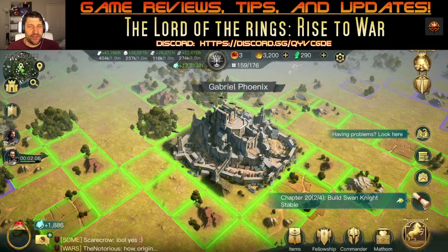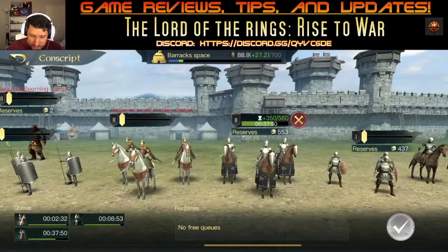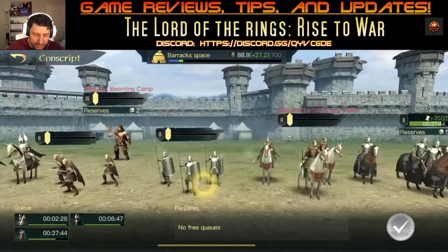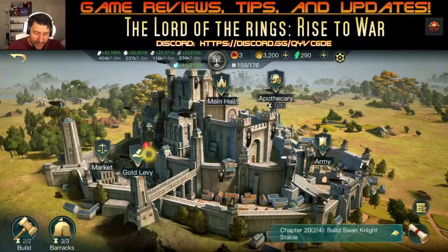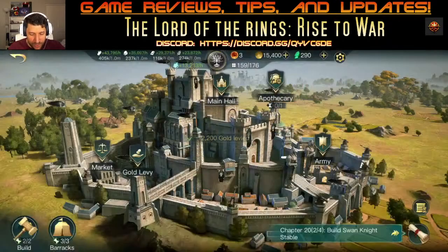It only took me about one hour to make 560 units and another hour to get to 1,000 on that type. We have a lot of units here. Now let's go to levies — look at that, get 12,000 gold, already at 15,000.